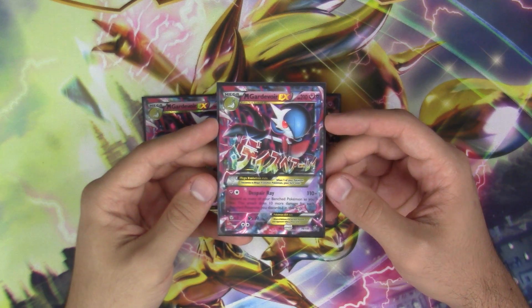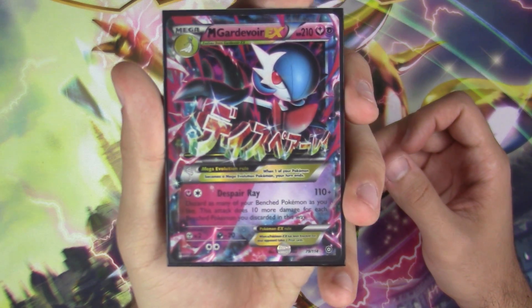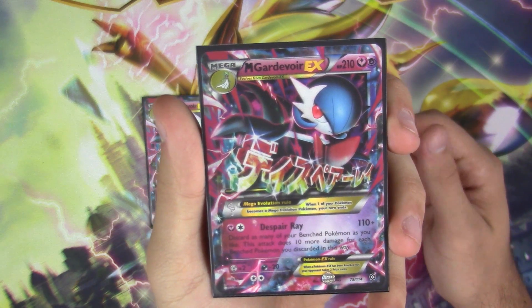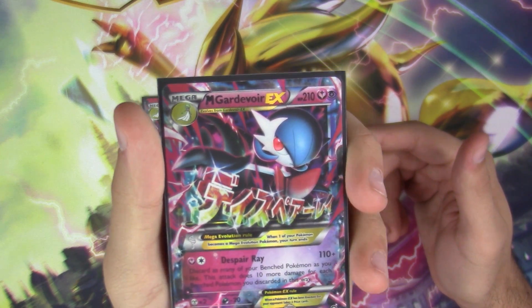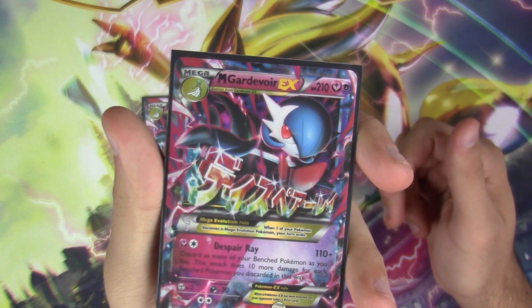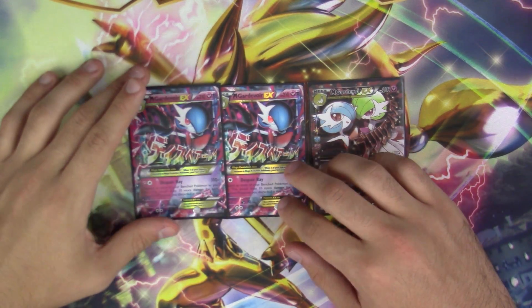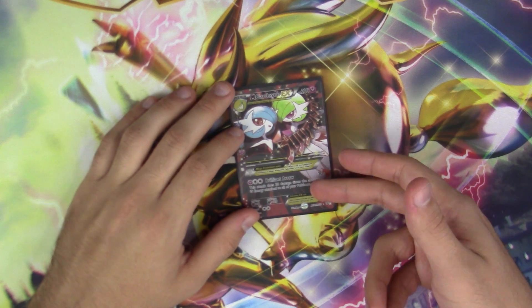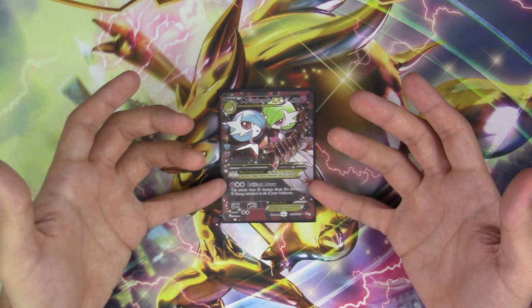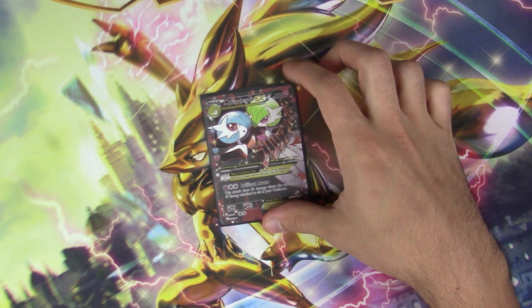Let's take a look at the new Despair Ray Gardevoir, or as I like to call it, the Cruel Traitor Gardevoir — 210 HP, Fairy and Psychic type. This is a dual-type card with the attack Despair Ray for 110, and you discard as many Pokémon on your bench as you'd like, with 10 more damage for each. You do not have to discard if you don't want to — something I wish I had known sooner. This is also very good for the meta because one of the hyped-up decks is going to be Mega Mewtwo Y, and this completely annihilates it. I run one copy of Brilliant Arrow mainly because there are going to be really bulky Pokémon that the new Mega Gardevoir can't one-hit KO, so that handles those huge tanks.